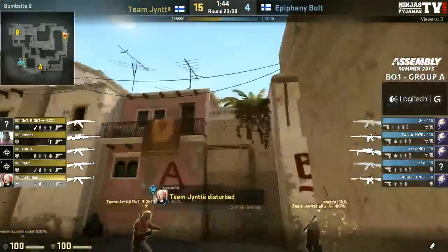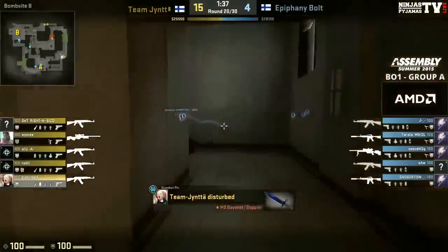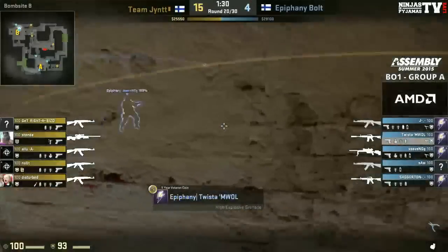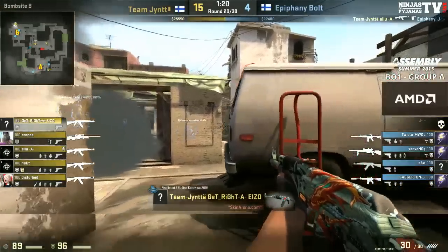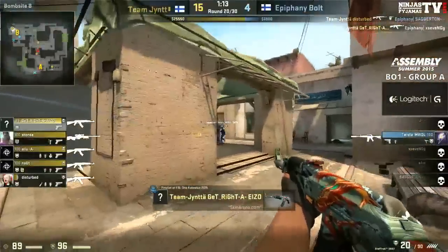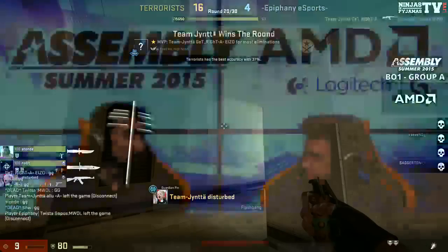Somehow picking up the round — they just have to keep it going though. They're so far away from bringing this back if they wanted to attempt overtime, but if they can keep that communication going and get back to the Epiphany we saw previously, maybe there's a chance. GetRight is out through apps already — Epiphany don't seem aware of it. He's lurking around behind the van, sprays down the first, spots the second, takes him down. Twister is down and out — and they take the win 16-4. That was a dominant performance from Junta against Epiphany. Epiphany played really well last game but we've just seen the gulf in class between those players.